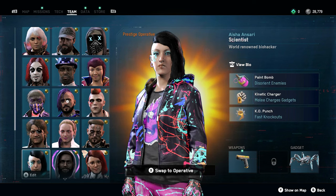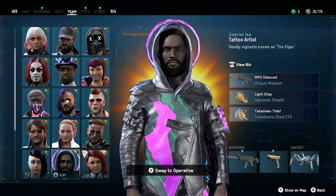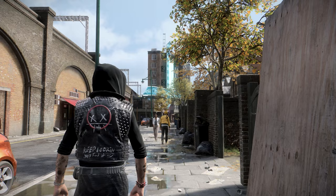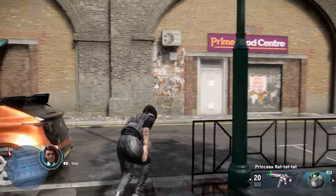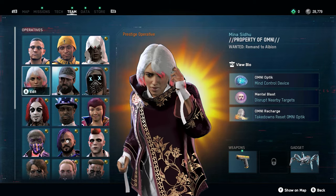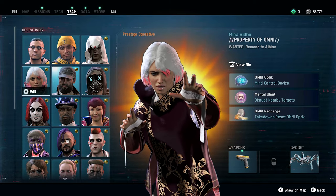Once you have it installed correctly, if you open your team page you should see many more operatives than were there before, unless you already had all of these. Starting off, we have Wrench and Aiden Pierce from the Bloodline DLC, as well as Mina and Darcy from the Assassin's Creed DLC.